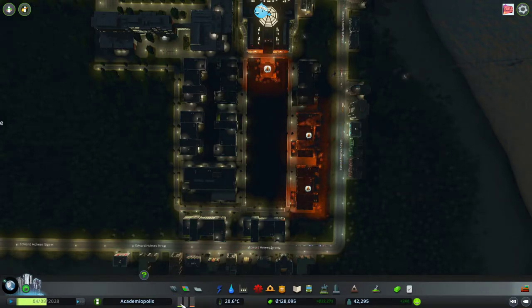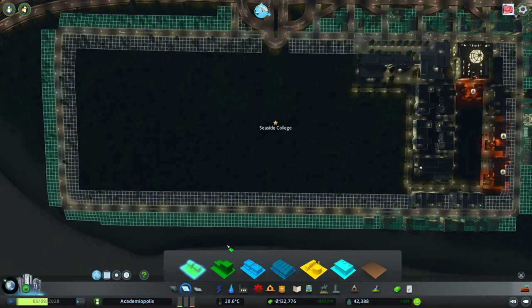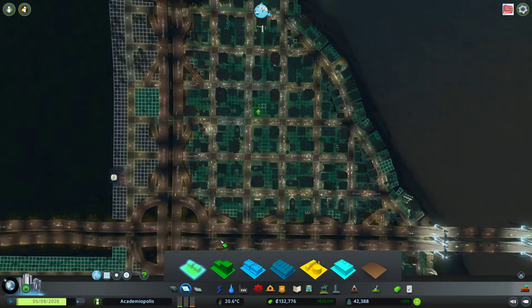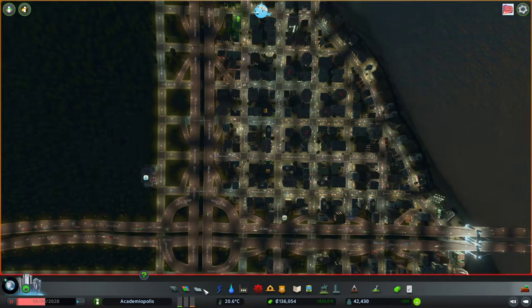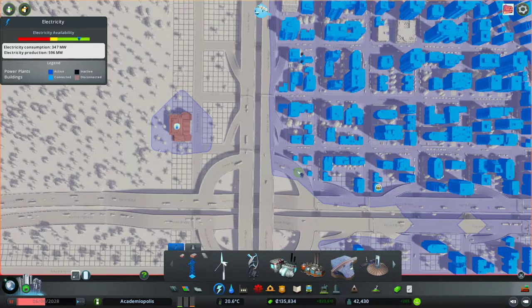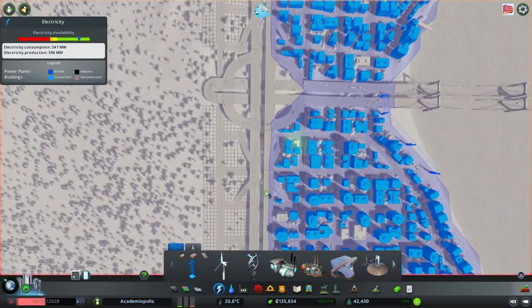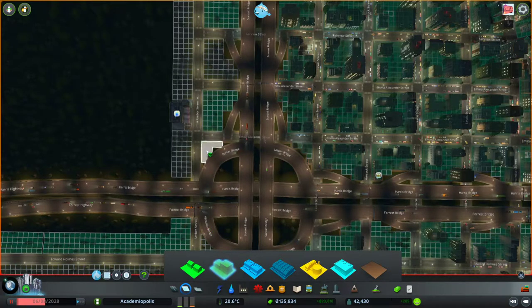We do have a little bit of residential demand, which is interesting — didn't we already surround all of this with residential? There's a lot of empty residential, including this one right here. This new fire station needs water — let's just extend that water pipe out to there. And now it'll need power too.